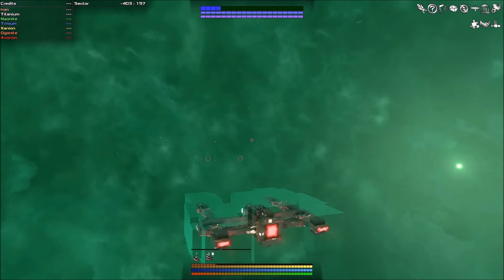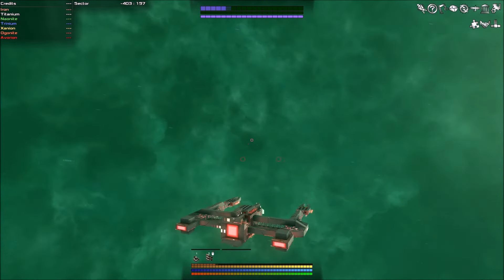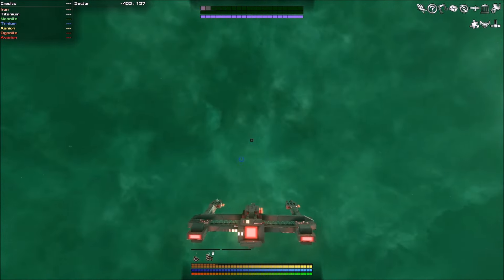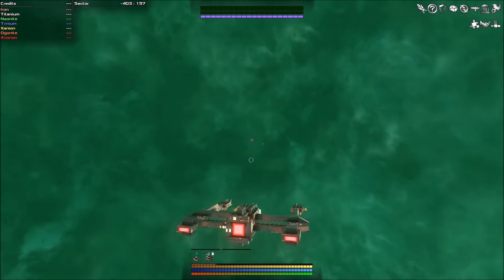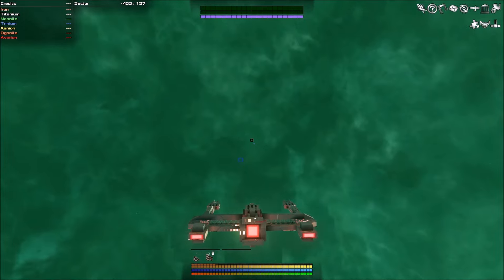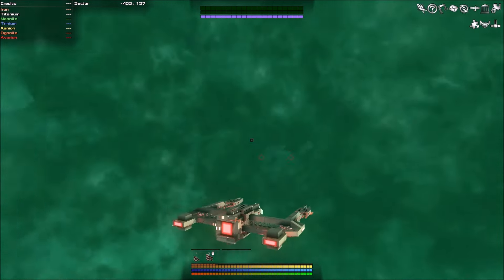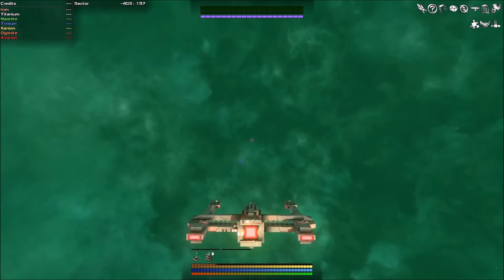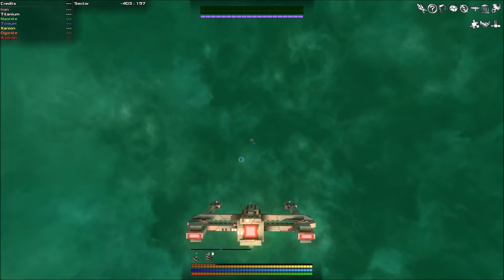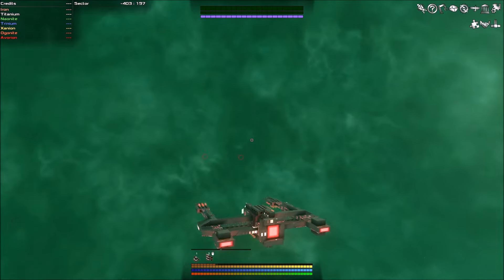One thing I can say about this game is it's a lot more difficult to control because it's extremely intricate. When you build a ship there are all kinds of different stats — your acceleration speed, deceleration speed, your ability to turn and stop. In space, when you're traveling forward and you let off your thrusters, you will just keep going and fly right into structures.